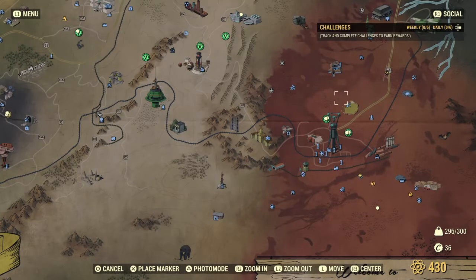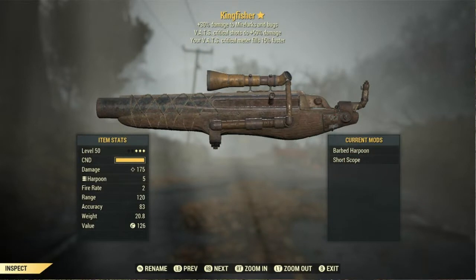Just like that you will be done and you have yourself a three-star legendary King Fisher. Let's have a look at this — we got 30% damage to Mirelurk bugs, VATS crits do 50% more damage, and the VATS critical meter fills 50% faster. Now it's not a great weapon, it's probably just for scripts, but hopefully next week we'll have ourselves a better three-star legendary weapon.